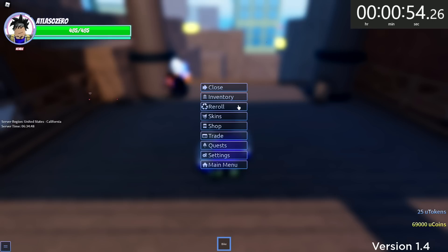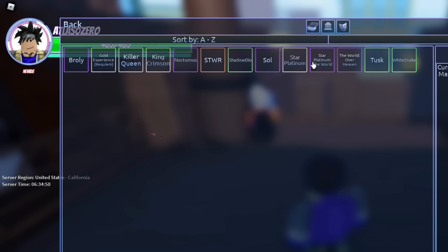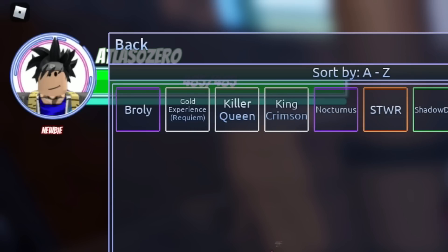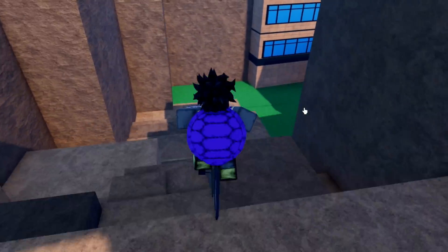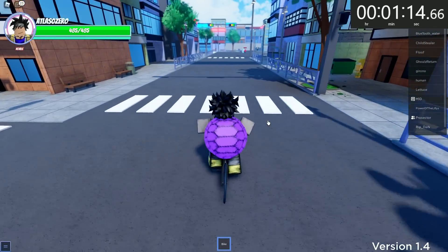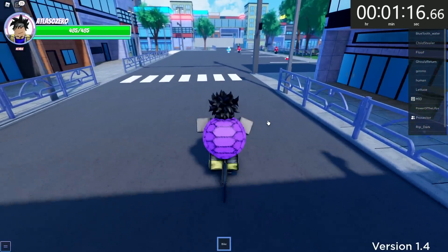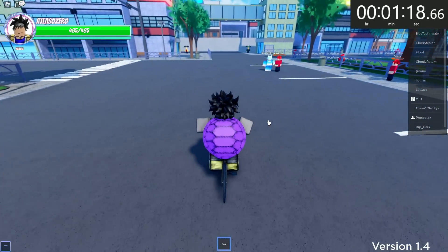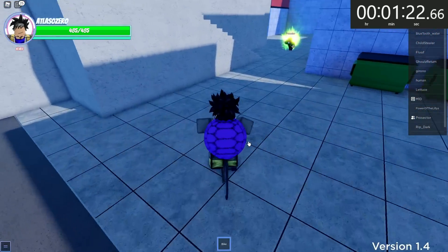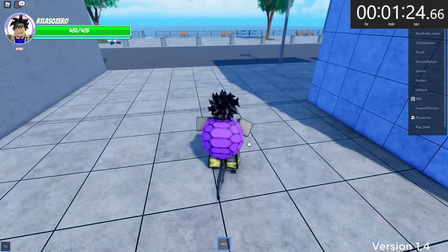Real quick, let me show y'all my inventory. I have some stands, but I'm not going to use them, and I don't have any Dragon Balls. So we're first going to get on our bike and go get a stand. The two ways to get Dragon Balls: we can get them from a chest, or we can just find them. They spawn at an 80% chance every 30 minutes, maybe. So this could take a good while.